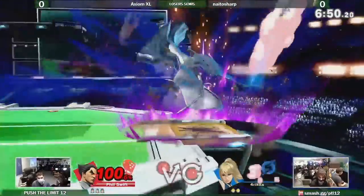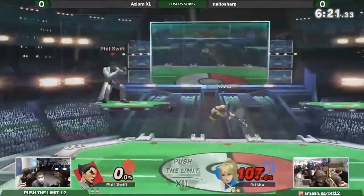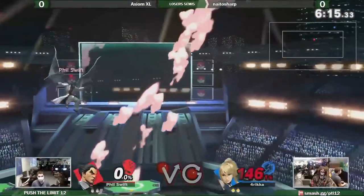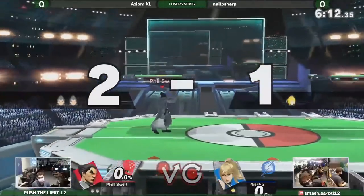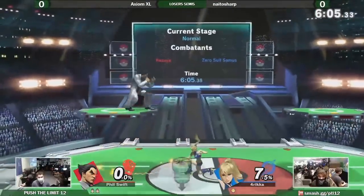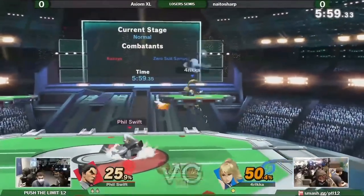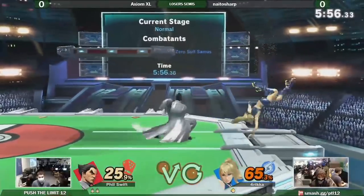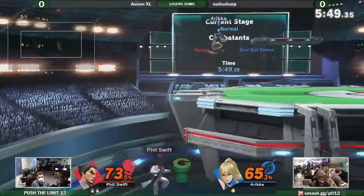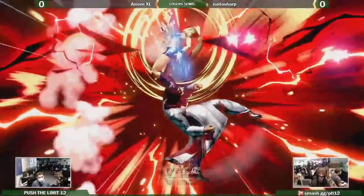Working on Sharp's second stock, Axiom Excel racks up 74% damage after only three neutral wins, then combos an electric into an up special to take the second stock. Just to save some time, we'll refer to Electric Wind God Fist as 'Electric' throughout the video, to differentiate it from its weaker variant, Wind God's Fist. After this stock, Sharp starts playing safer, choosing to approach with options like spaced aerials — a common strategy against Kazuya, since he needs to get close to land those nasty combos. Excel does eventually take game one using Electric to confirm into up air.